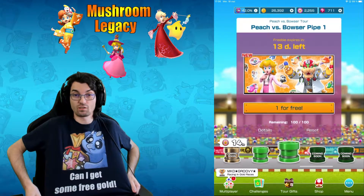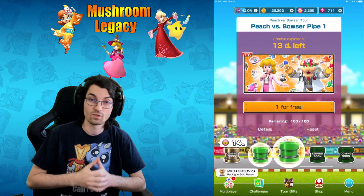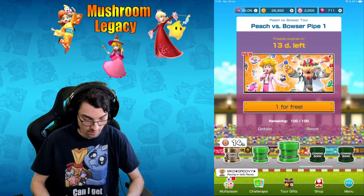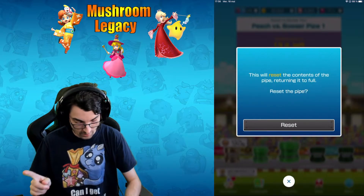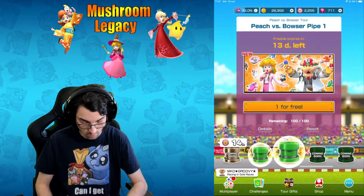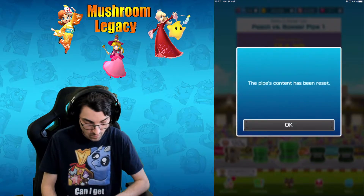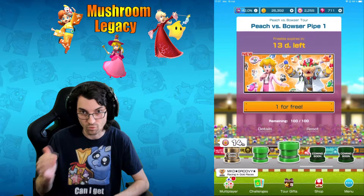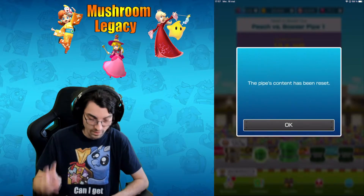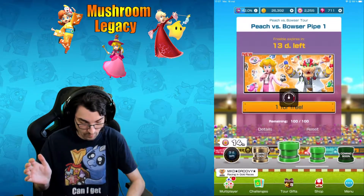Can I get some free goals? We need some free goals. I have my favorite shirt so we're gonna try our best. I'm gonna do one reset for the fans — no, two resets for the fans — just because you won't ask for it — three resets for the fans! Okay, so now we have three resets, the luck is good, and let's go for the freebies!